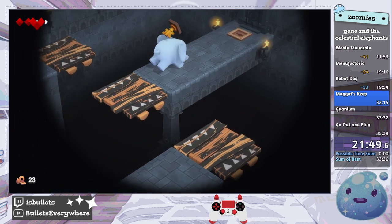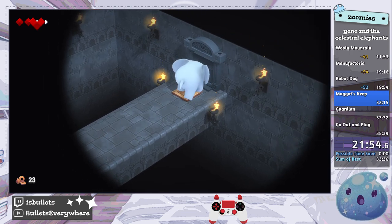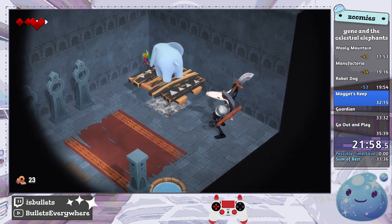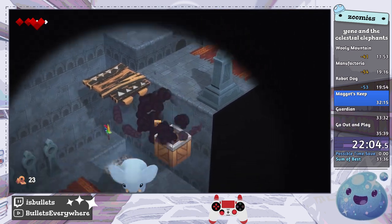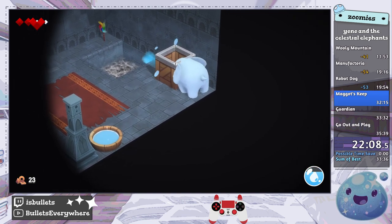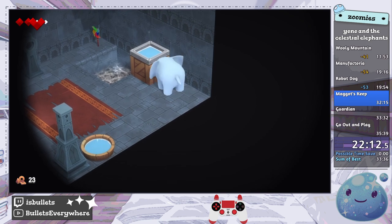Yano was intentionally made to run like a dog instead of like an elephant — I don't even know how an elephant runs, but I think the dev just thought it was cuter. I guess I can just bounce the box on his head and murder him — I didn't know that was a thing.